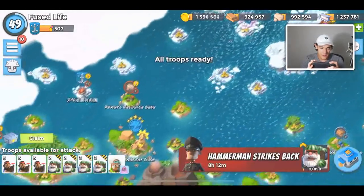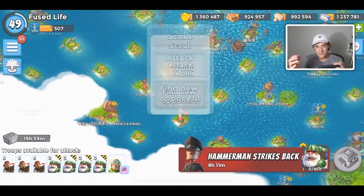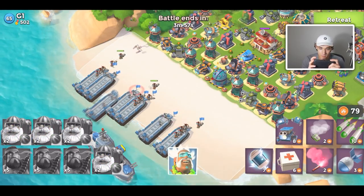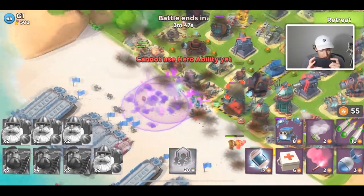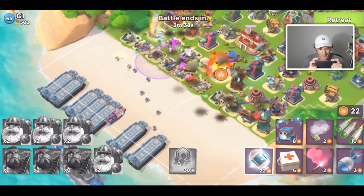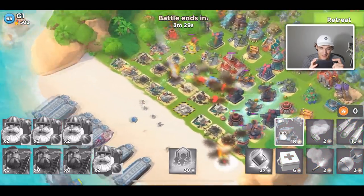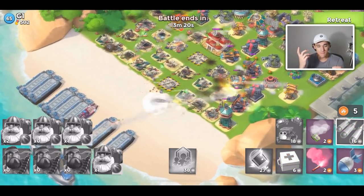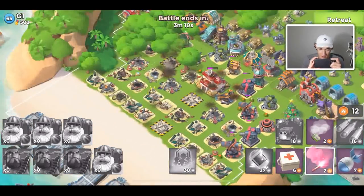We defeated a player ten levels higher, then one about twenty levels higher. Now let's take a player fifteen levels higher and go straight up the middle — this will clearly separate Melon Bombardiers from other troops. Let's go — my hero is being very stupid and is walking up way too far. Oh my gosh, the flotsam exploded and killed all my troops. I keep forgetting that's called flotsam. The flotsam demolished me — I did not stand a chance.